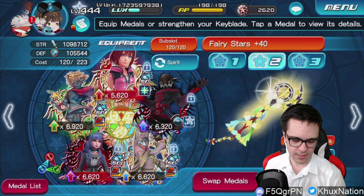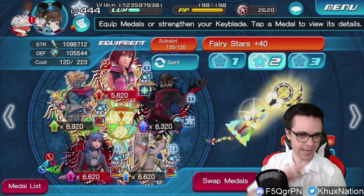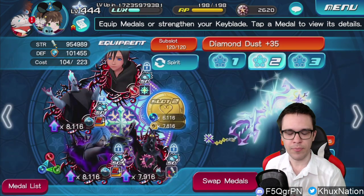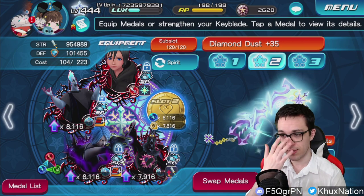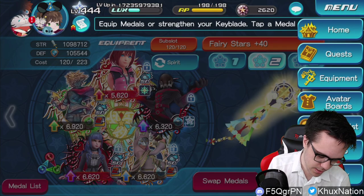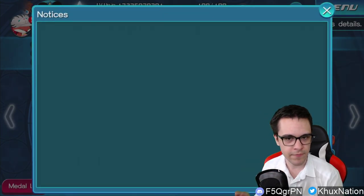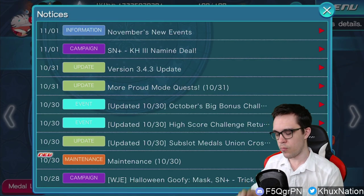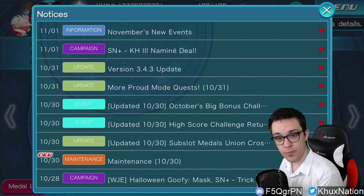If you have extra attack on these guys, which I do on mine, you don't really need Naminé as of yet because these guys alone with extra attack already provide pretty much all of your buffs and debuffs. The fact that Naminé provides both upright and reverse isn't really a big deal right now, for the same reason - they already pretty much do the same exact thing. Again though, this is only while the buff cap is currently at 15 tiers.